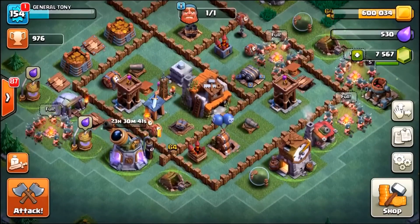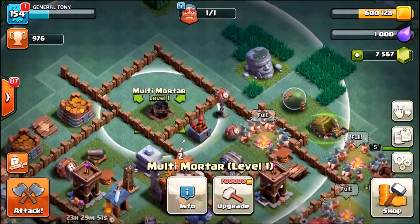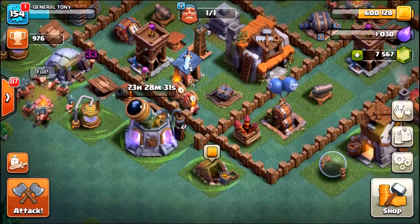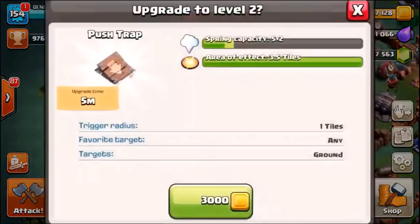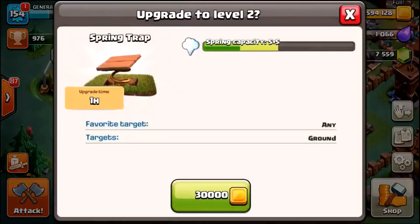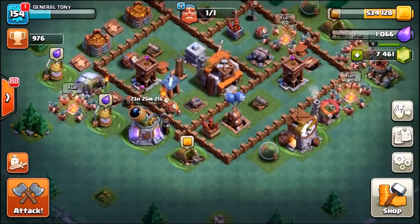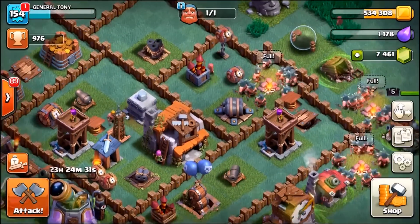The base is looking just a little bit stronger now. We have the choice to upgrade the tri-mortar or the double cannon — I think we're going to do the double cannon. You know what, let's also do a push trap — that's only five minutes and it'll be level two. Let's upgrade this spring trap to level two as well, and this spring trap here to level two. That sucked up another couple of hundred gems, leaving us with 7,461 gems.